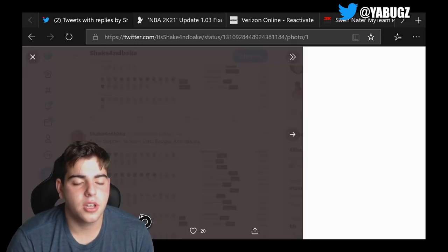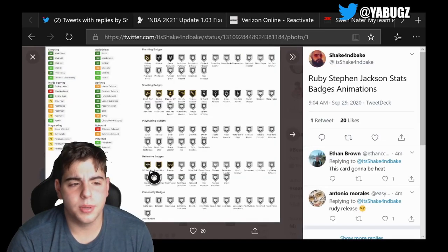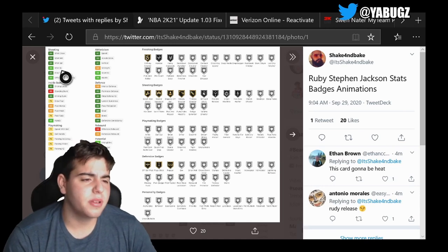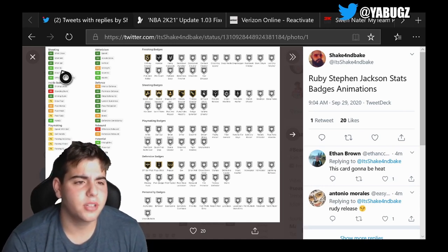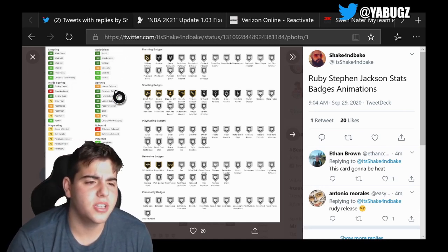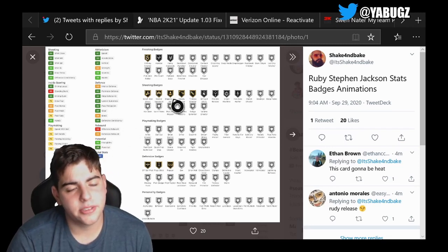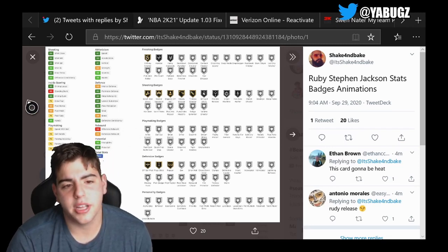Stefan Jackson has an 86 mid-range, decent speed at 81, steal 80. He has gold Steady Shooter though — Steady Shooter is the worst badge in the game.